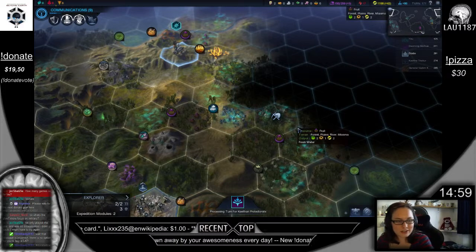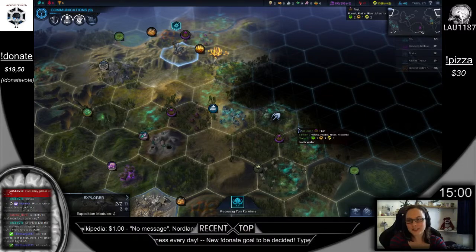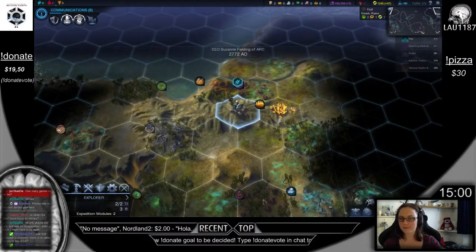Hey Slim! That straw poll is incorrect — there is no option for you to buy a cat. Hashtag donate for a cat. I won't be able to get a cat, though, while I still live with my parents. Unfortunately.